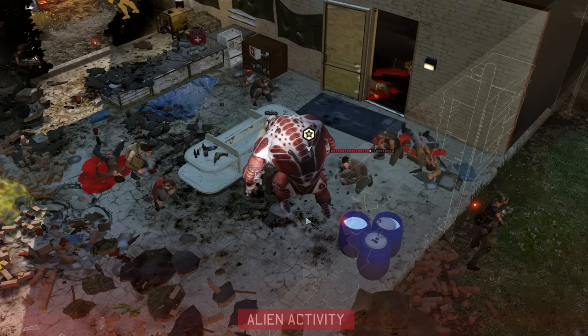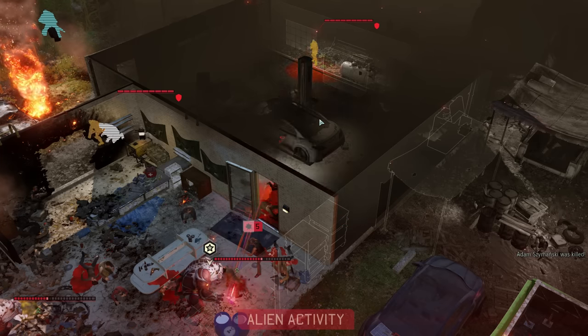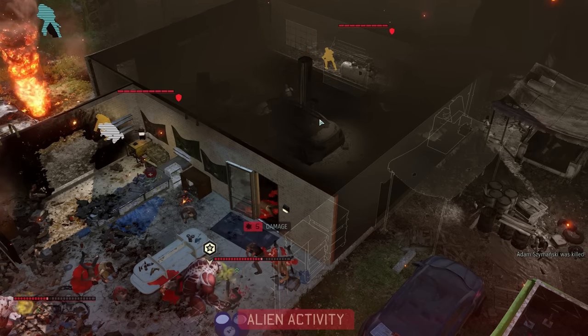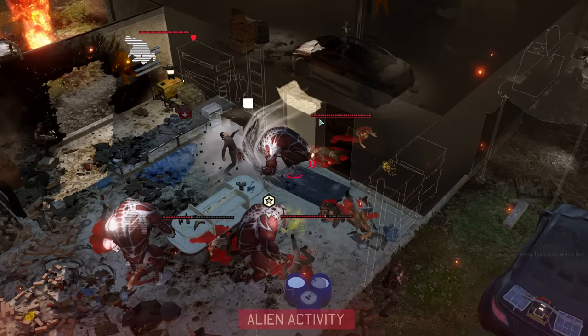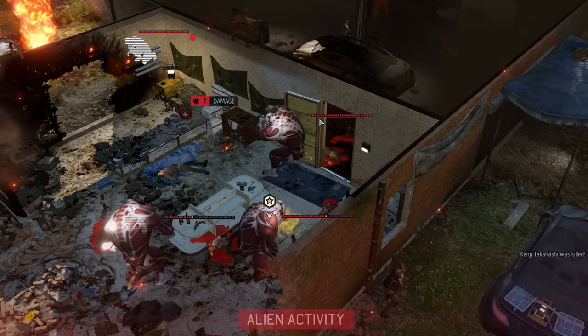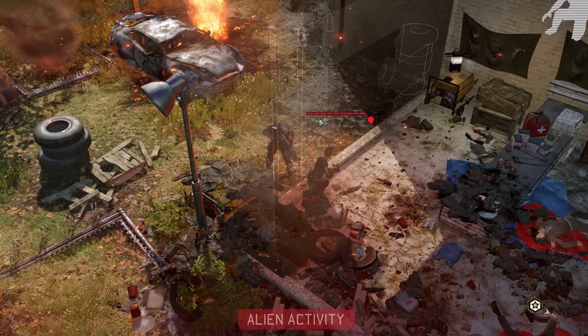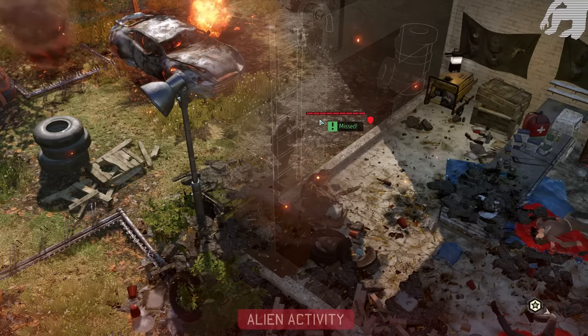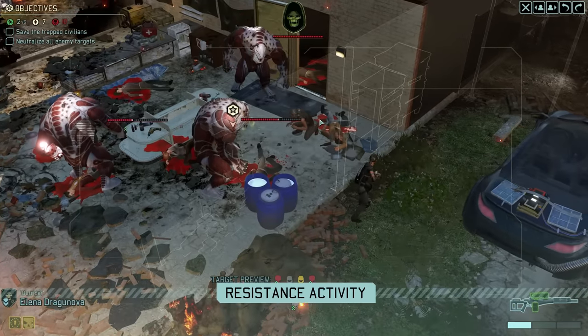Our alien enemies then continue to go to town. I fully expect to lose 5 more civilians this turn, which would put us at 6 remaining, of which we would then need to rescue 4 to complete the mission objective. We do get a bit of a lucky break though, as the trooper here misses his shot — and since that now brings the alien turn to an end, we are starting the next one with 7 civilians still alive.